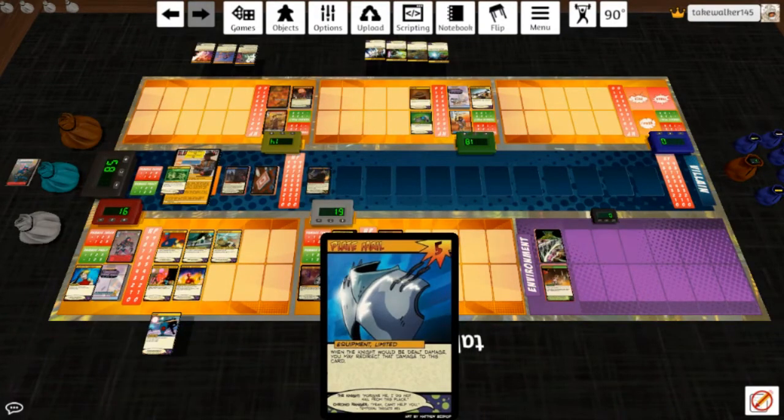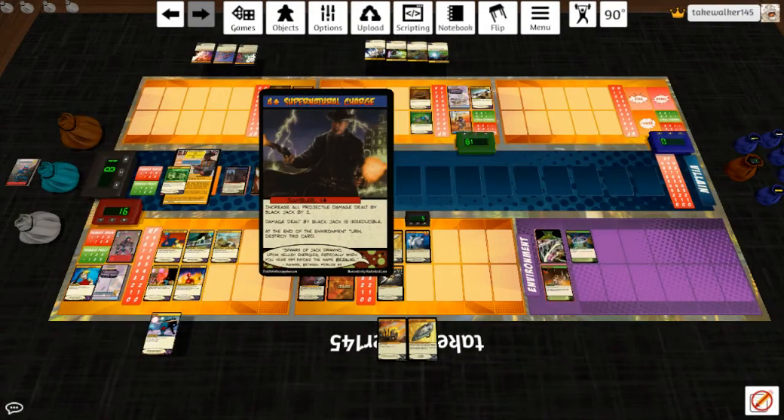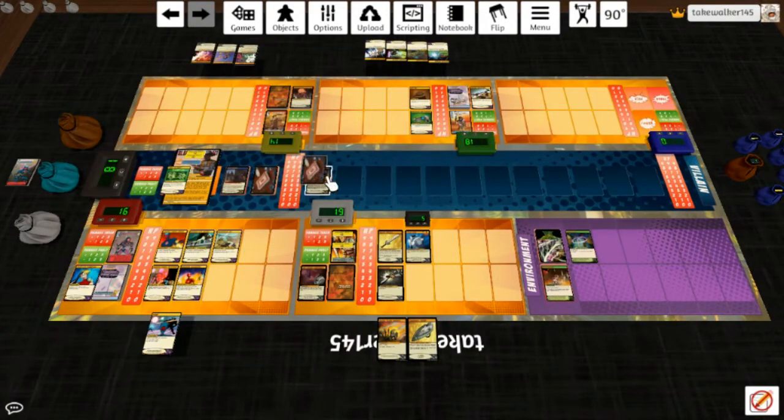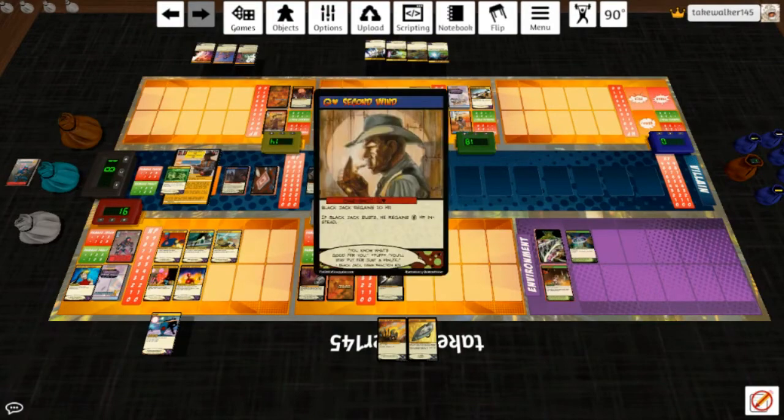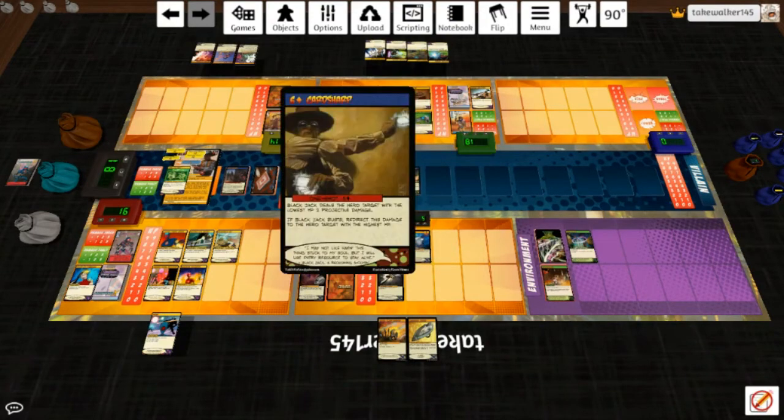Plate Mail — hit him for four. Time Cataclysm Fixed Point — oh no. That Gambler card does not go away; it would be destroyed now but it's not. On the other hand, Omnitron's stuff can't be destroyed either, and that Plate Mail is now invincible. Six, queen, sixteen, nineteen — he doesn't bust. He gets another Supernatural Charge — plus four projectile damage total. Card Sharp deals the lowest HP hero target six projectile damage; that Plate Mail is going away eventually.